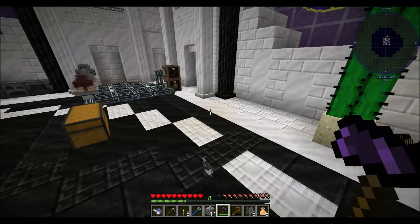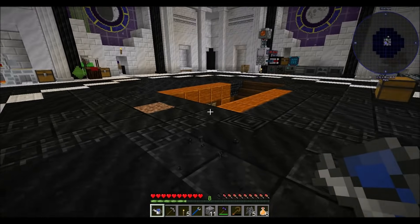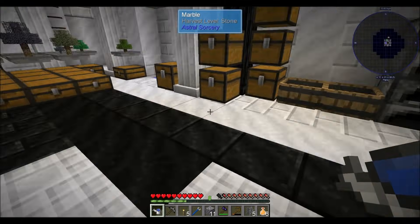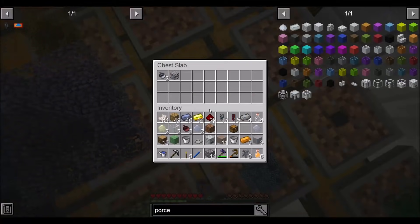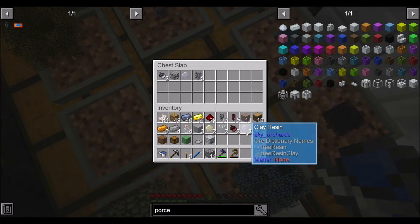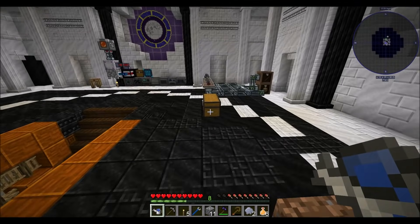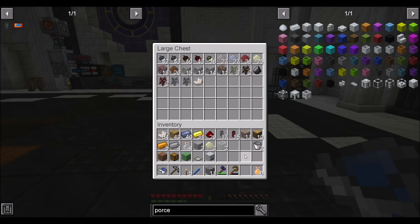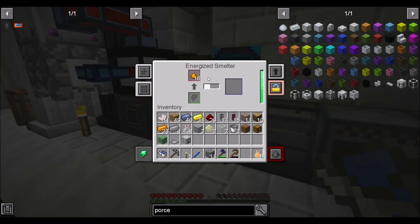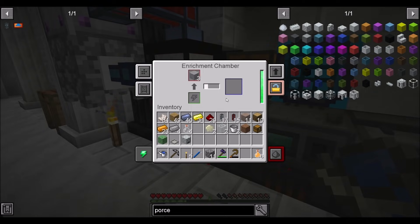If I properly set up all my item ducting, we should be good to get everything set up the way we want, and that should be nice. I've got a netherrack acorn in here for some reason, but there's clay resin. I have so much junk in my inventory — I should spend five minutes cleaning it out. Now you get to work, and we'll come back after some processing of resources.